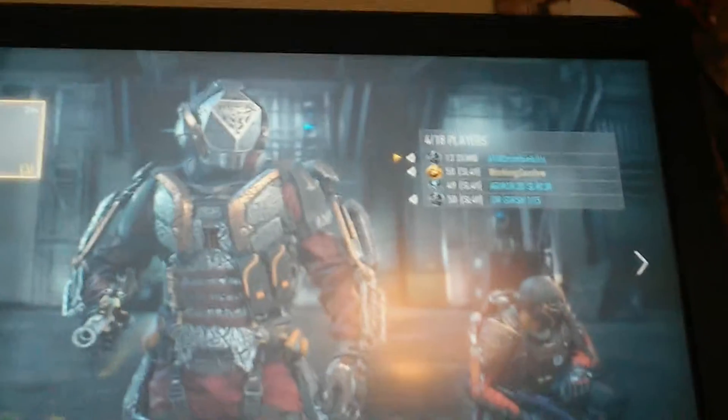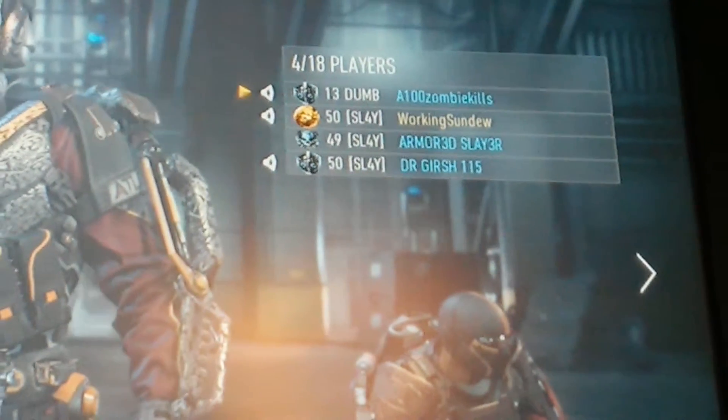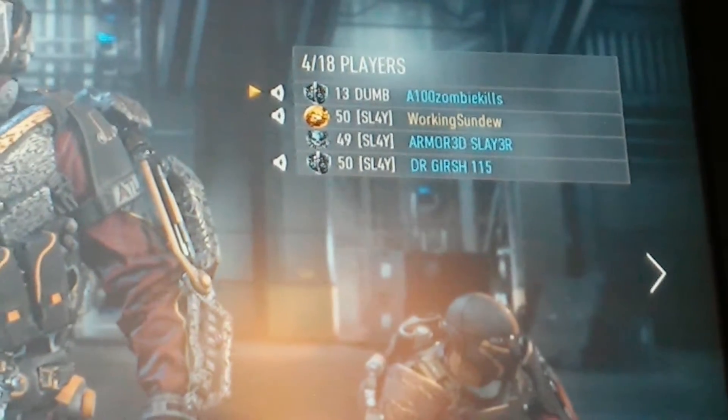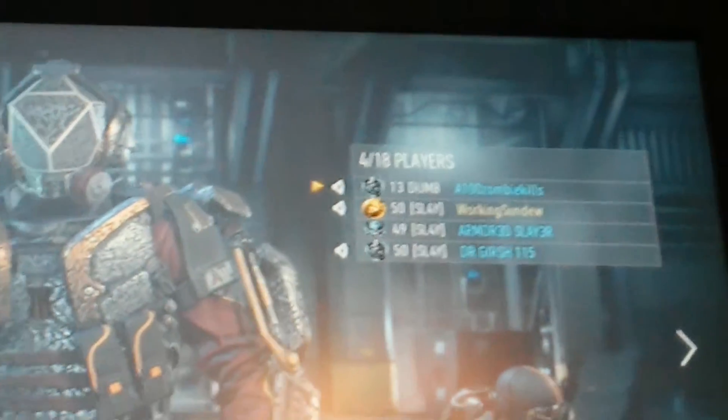I am with my friends, we've been playing, but if you can look at my name, it's highlighted yellow. If you look to the side, that golden one is the icon. It's mostly just like the Prestige 13, just golden.